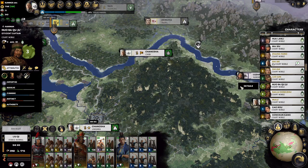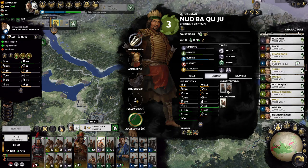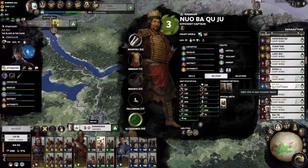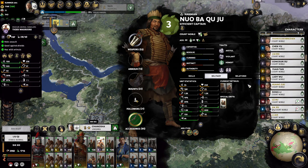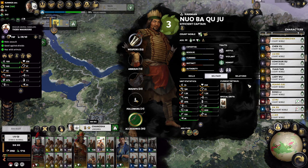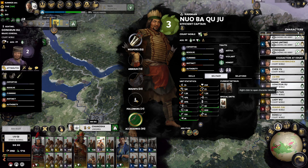You can get some really interesting general combinations, because you've got these really interesting generals you can use alongside different units. Alongside the usual sort of negatives you have with the Nanman in terms of limited aspects when it comes to siege — the siege is pretty much just elephants. Because we're Han — we're Soshia — it allows us to use good Nanman units alongside usual Han units.